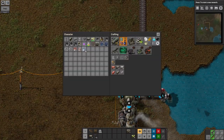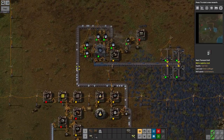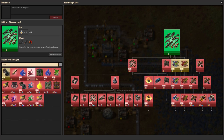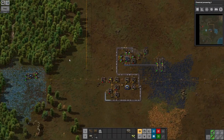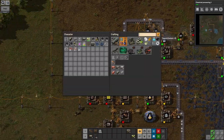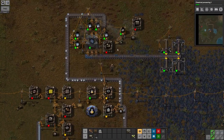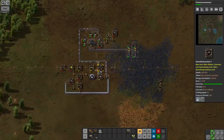Next I upgrade the miners on the coal mine to electric miners, which are significantly faster and more effective, and you don't have to keep running up to refill them with coal. I can then run down and feed the boilers with a burner inserter. The advantage of a burner inserter is it doesn't require electricity, so as long as there's coal in front of it it'll keep feeding the boilers — which makes it easier to recover if you get a complete power failure.